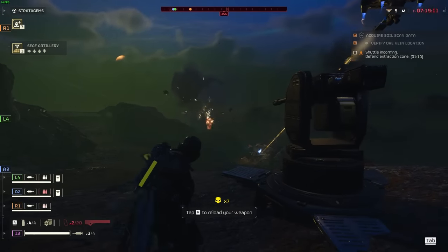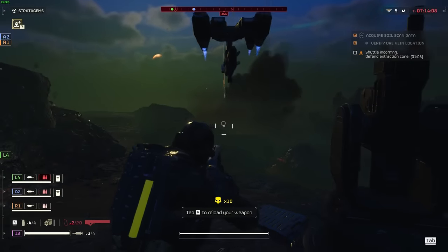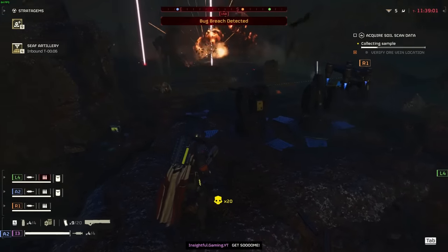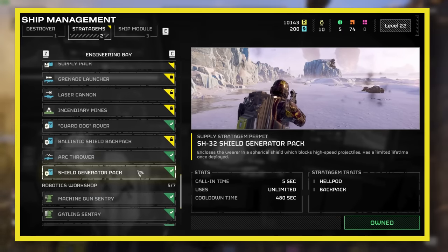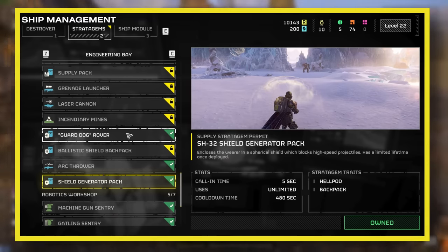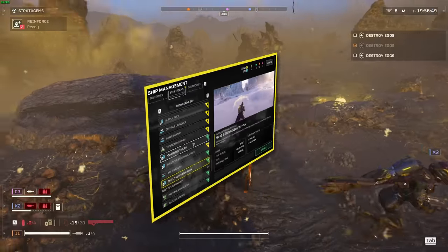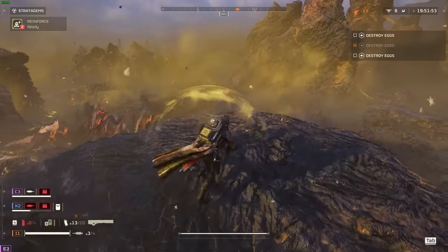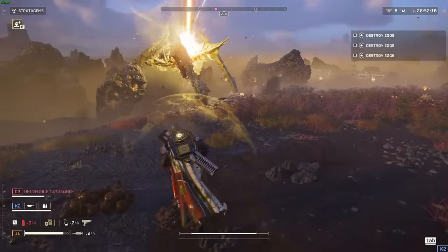Let's first talk about the stratagems. For this build you will need to equip at least one backpack. You have many options here, but I'd like to focus on the Shield Generator and Guard Dog Rover. You can only equip one at a time. The Shield Generator backpack is like your in-game lifeline — it cloaks you in a shield, like an invisible force field, that guards you against all the nasty stuff for the whole game, as long as you're wearing it. With this shield you won't miss the alternatives — it's the ultimate defense tool.